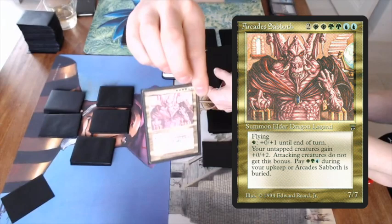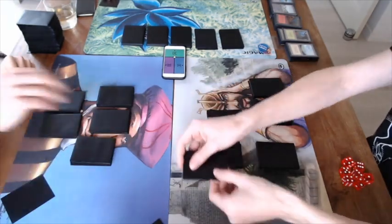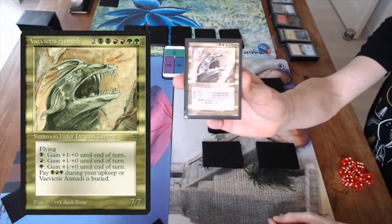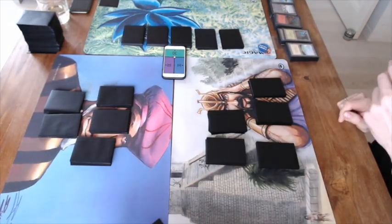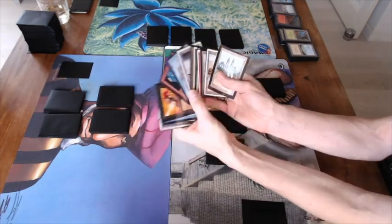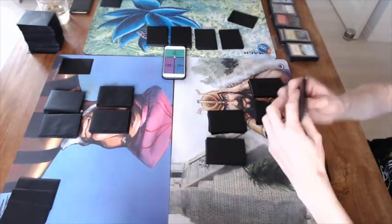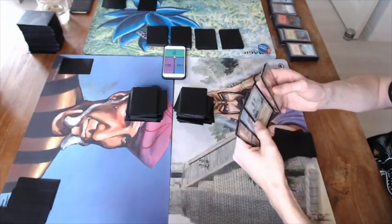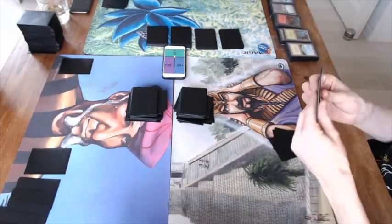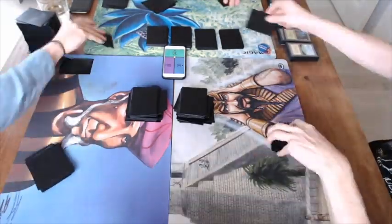Frank has Arcades Sabboth — that's white, green, and blue. And Gideon, player number three, has Vaevictis Asmadi — so that's black, red, and green. Gideon is the only one with black and Frank is the only one with blue, so the blue power will probably go to Frank. Not all cards are included in this draft since we've made piles of 15 and five boosters each, making it even more random.